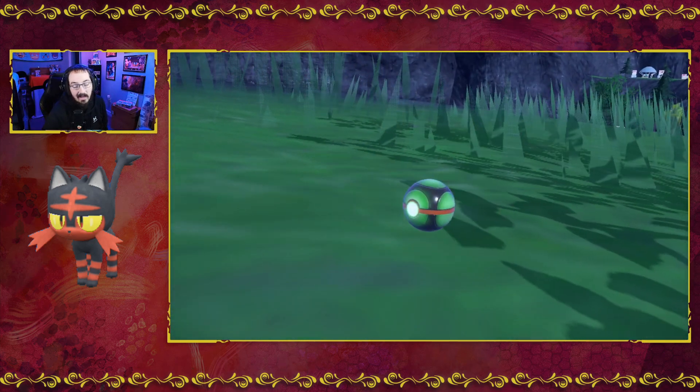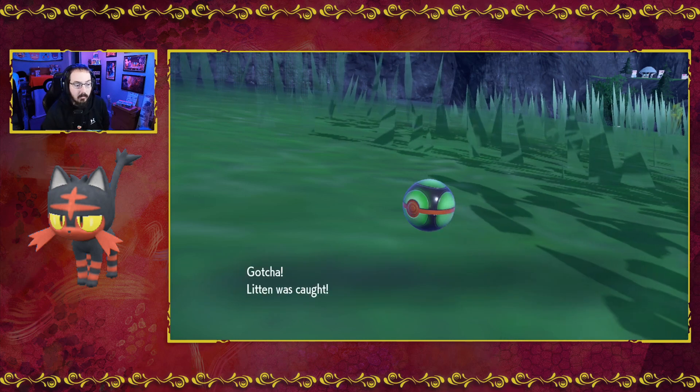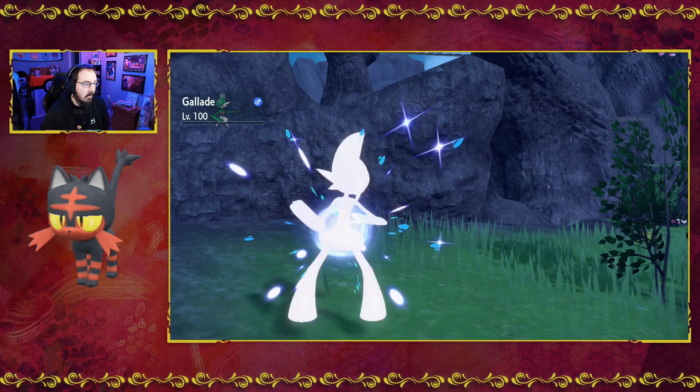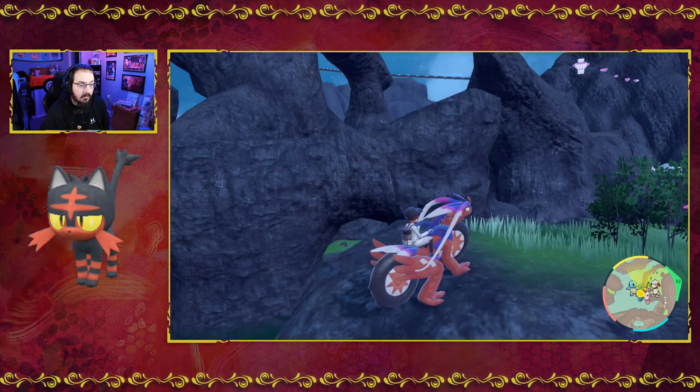And Dusk Ball worked! Dusk Ball is better fitting for Litten anyway — it's green instead of red, but... Definitely cannot wait to Shiny Hunt Litten. The shiny looks very nice.